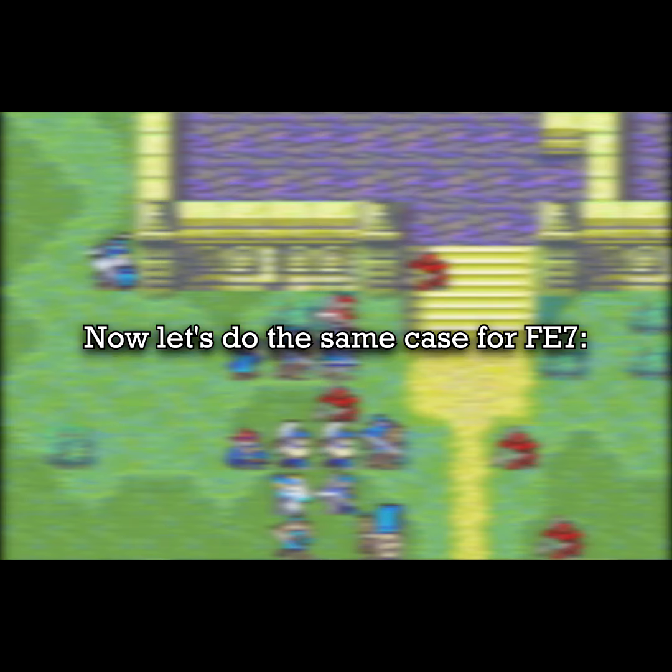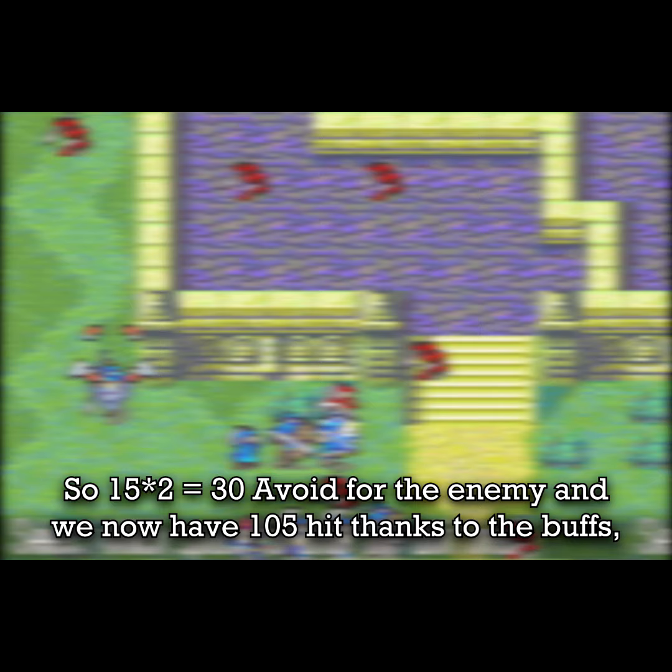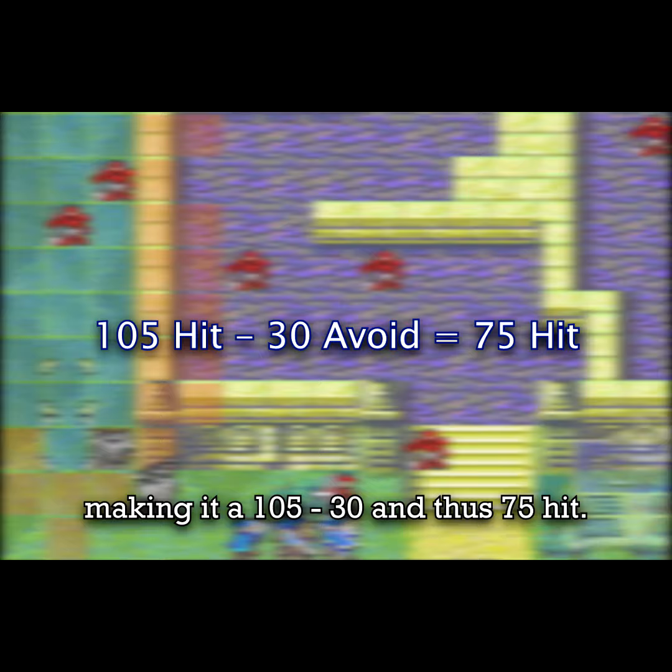Now let's do the same case for FE7. Swords have 90 hit and the enemy has no lag, so 15 times 2 equals 30 avoid for the enemy, and we now have 105 hit thanks to the buffs, making it 105 minus 30 and thus 75 hit. There's a 13 hit difference due to something as significant as that. And that's why FE6 has a lot of shaky hit rates.